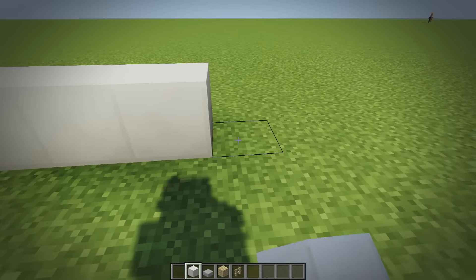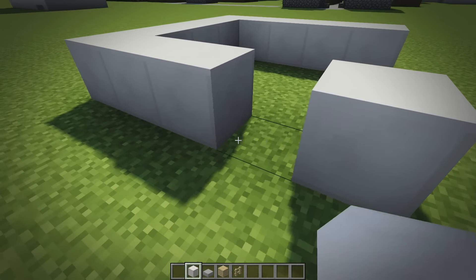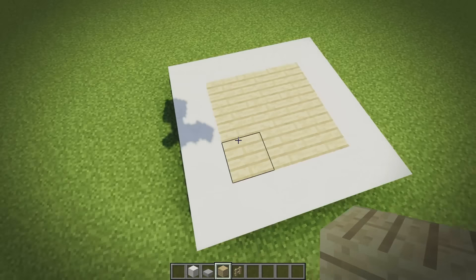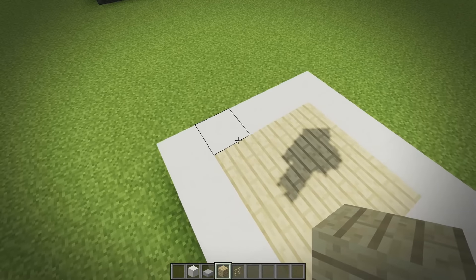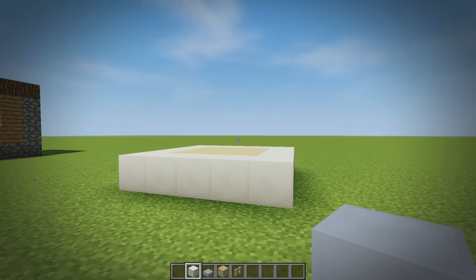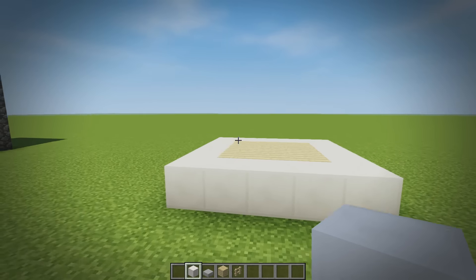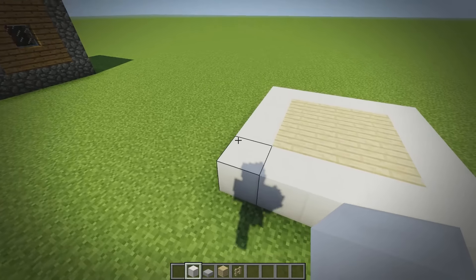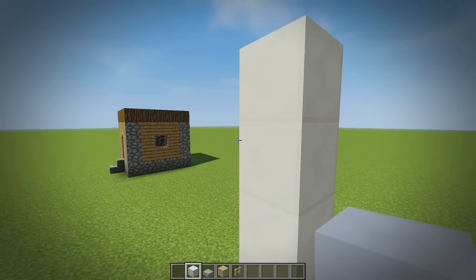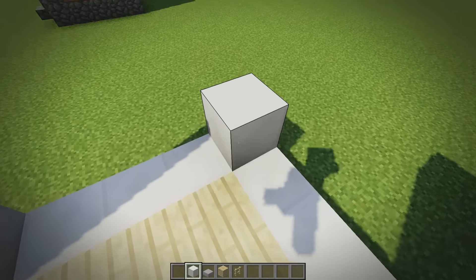Let's lay out the base shape — one, two, three, four, five on each side, and fill it in with birch wood planks. If you can't see the birch with the quartz in the shader, I'm using Chocapic shaders mod — some people always forget to check the description so I'm telling you now. We're going to place five blocks on each side, going all the way up.